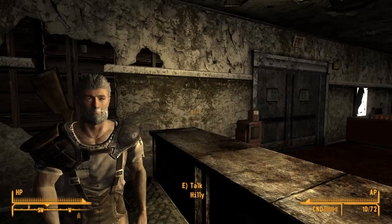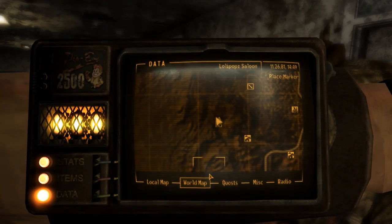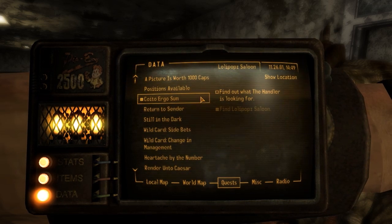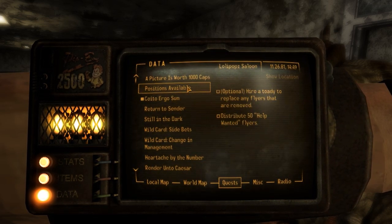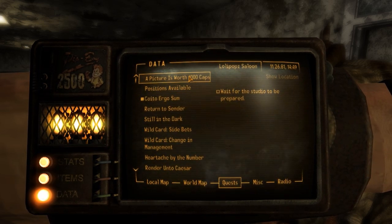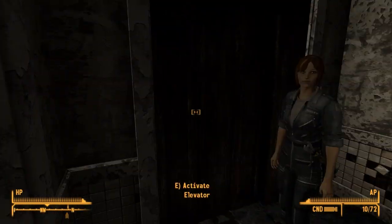There is a ton of stuff in this mod - like I said, this is an enormous mod, and it seems very well produced too. Find out what the handler is looking for. Hire a toady to replace any flyers that are removed. Distribute 50 help-wanted flyers. Wait for the studio to be prepared. I'm guessing the handler is the lady downstairs.